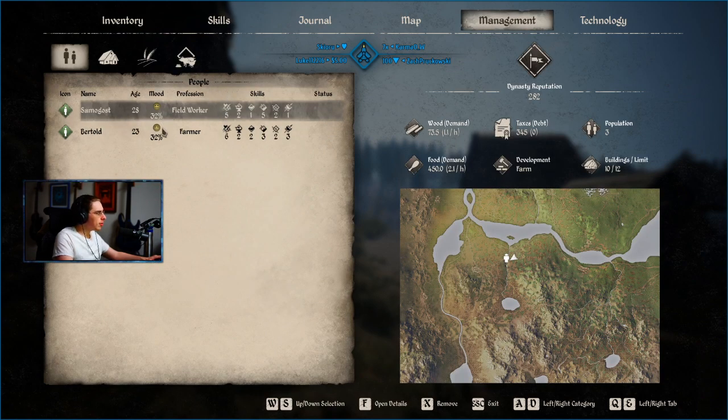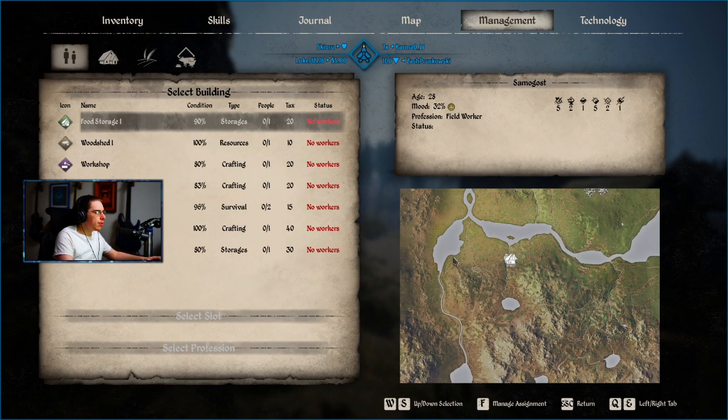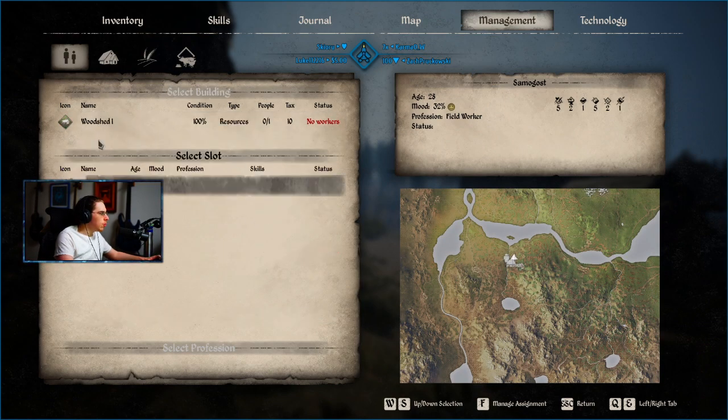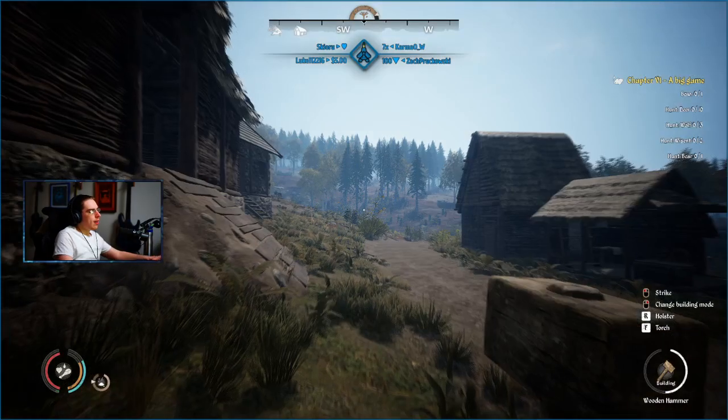They're up to 32 percent approval, not bad. Sam is actually not bad with extraction — maybe I should put him on the woodshed. Look at that, all right, perfect.